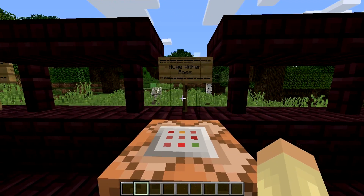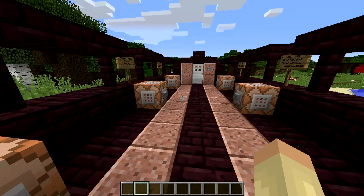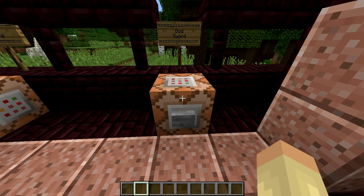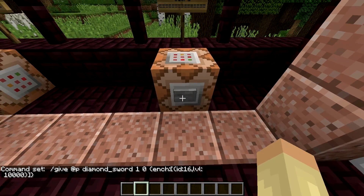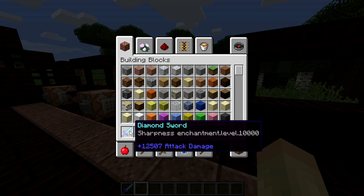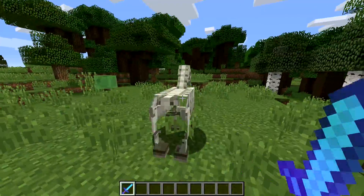Now moving on to a huge wither boss. Before I spawn this in I'm going to move along and spawn in this god sword. This gives unbelievable attack damage. The command will be in the description if you want to spawn it in yourself. We press it and as you can see we get a diamond sword. Look at that attack damage — post in the comments what attack damage you think it'll do.